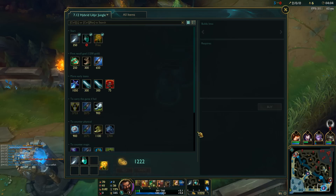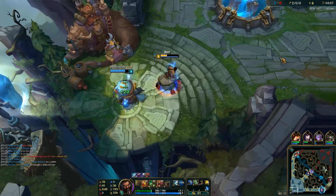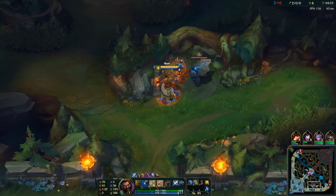Bot lane is off to a great start — they've got a huge lead already. It's going to be 1200 gold, the perfect amount for the first recall. We can get a Stalker's Blade, a Hunter's Potion, and basic boots.